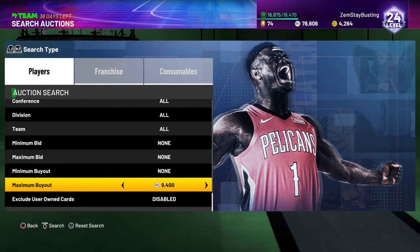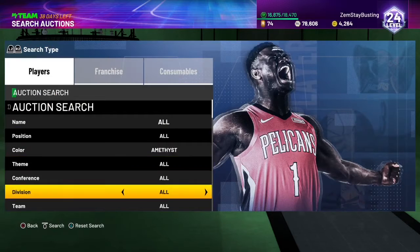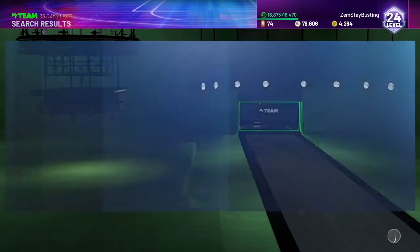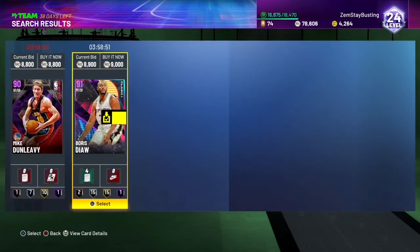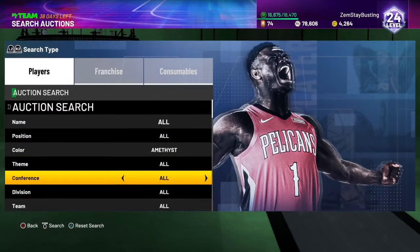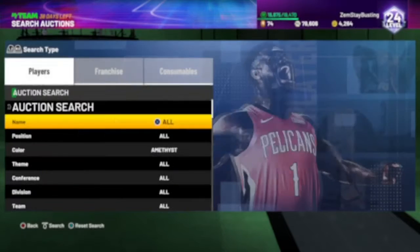The next filter is the Amethyst filter. All these Amethyst cards actually went up in value a ton. They're at 9,000 now — these cards you could get for like 5k before. The cheapest one is probably around 9k — this Boris Diaw is 9k. 10% of 9k is about 8,200, so if you go 8,000 and below or even 7,100 and below, just buy anything that pops up and it's gonna be a slant profit.